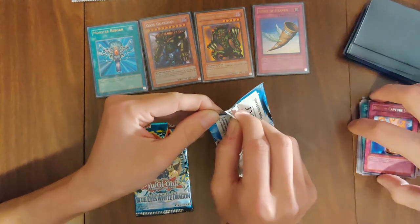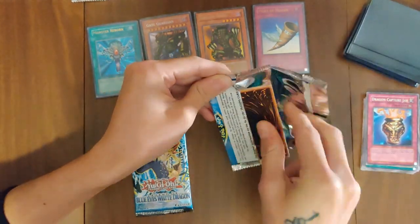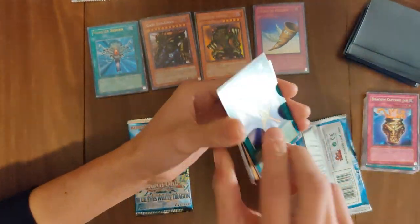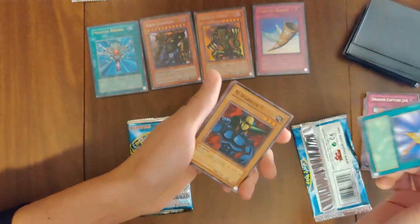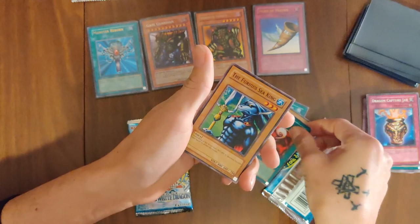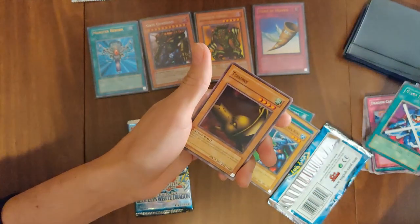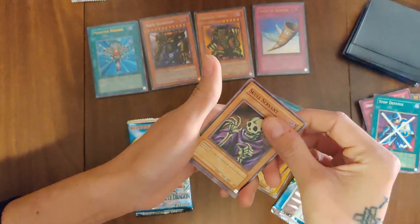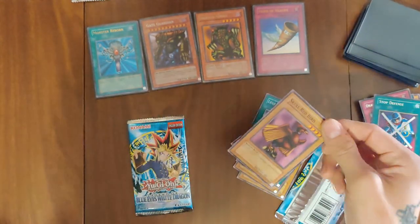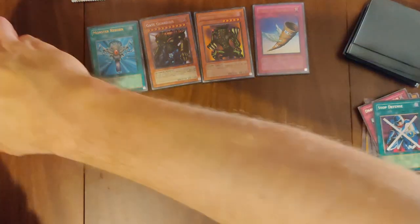Here we go. Legendary Sword, M Warrior one, Remove Trap, Furious Seeking, and Stop Defense. We've got Typhoon, Skull Servant, Mountain, Skull Redbird.